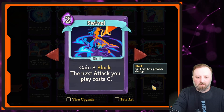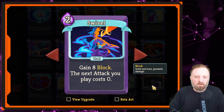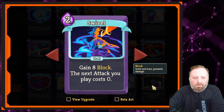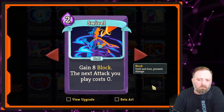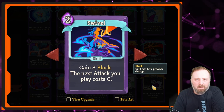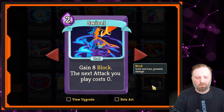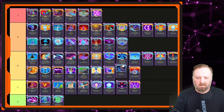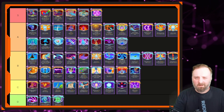Next up, Swivel — gain 8 block, and the next attack you play costs zero. Great in theory, mediocre in practice. If it was 1 cost for 4 block that would be a great card. It's too expensive. Basically you're playing two cards: this one and the next one for free. I'm just not feeling it — it's not my vibe. Low B tier. I recognize its merits but I'm not a fan.